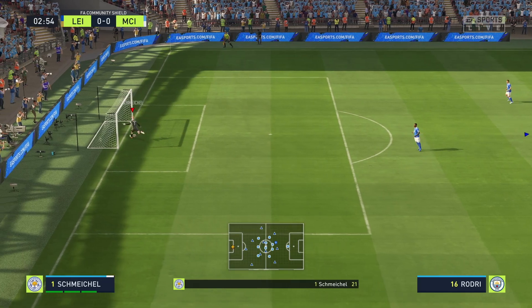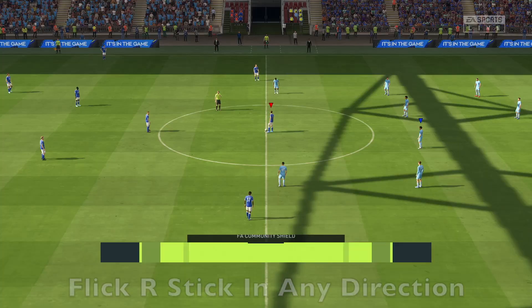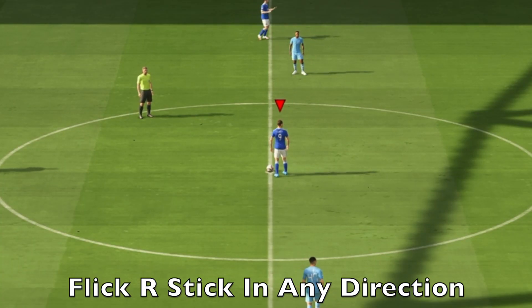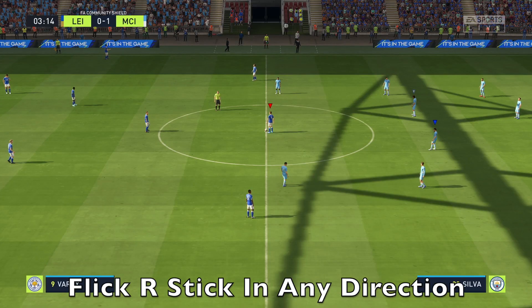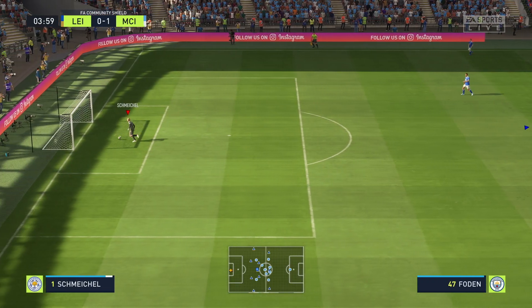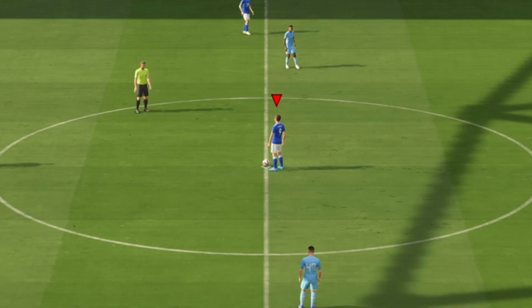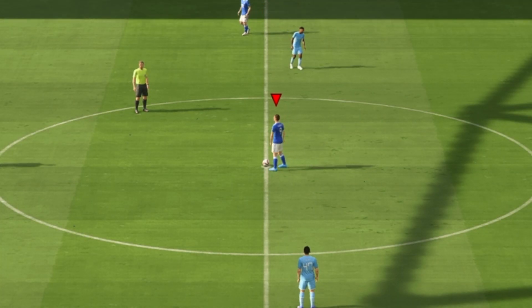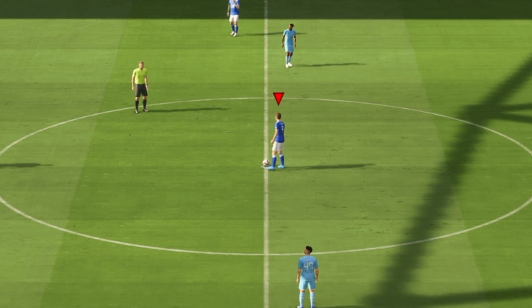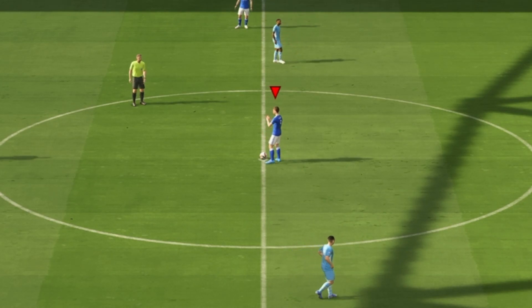If you concede a lot of goals in FIFA 22 career mode, this setting is for you. There are kickoff emotions you can use - whenever there's a kickoff, flick the R-stick up, down, left, or right and you'll see your player do some sort of emotion animation. They might look angry depending on how the game's going. Going left, you can see Vardy pointing and doing a little clap - he doesn't look too happy.